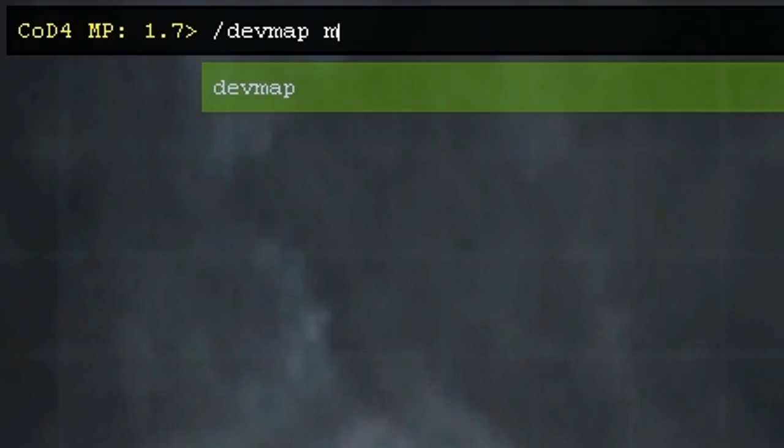Next, open up the console by pressing the button which is above the tab key. If it doesn't work then you need to make sure Show Console is enabled in the options. You then have to type forward slash devmap mp underscore then the map name of your choice and press enter.